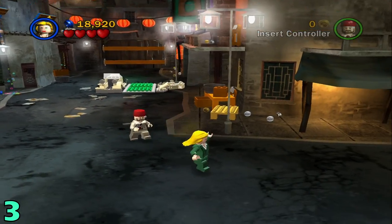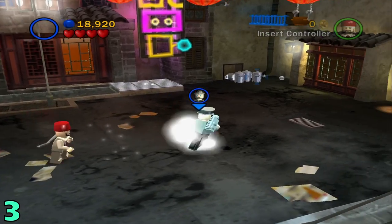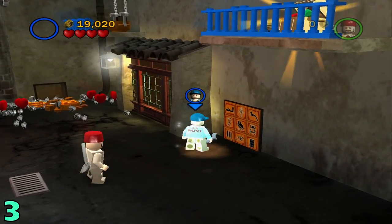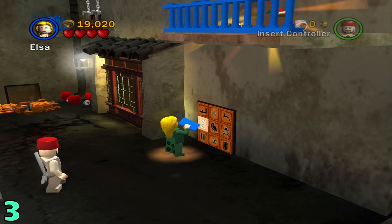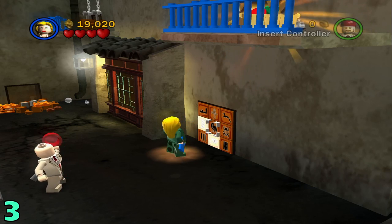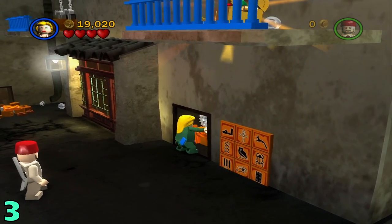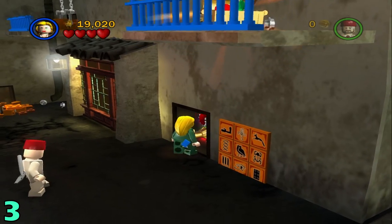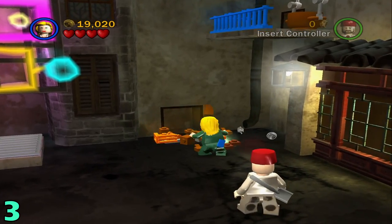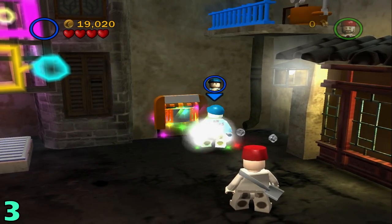Artifact number 3 will be once you get outside — you're just going to head to the right over here. Switch to someone with explosives to blow up these little trash bins, and then switch to someone with a book to do these little book puzzle things. You're going to want to do this before you head up. Build this up, and then build this up over here. Once you do that, you're going to want to switch to a small character to crawl through this little crawl space.